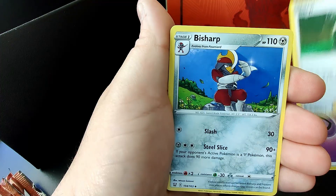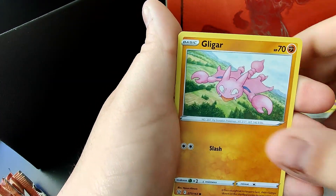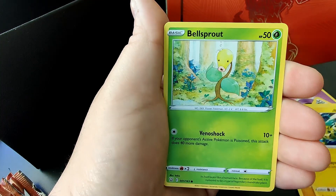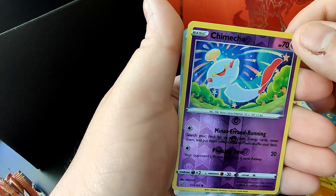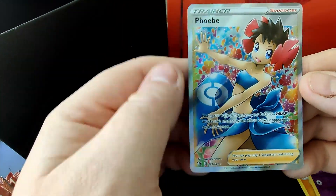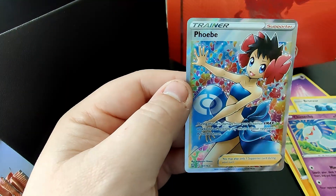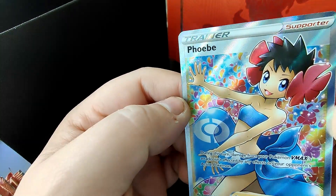Psychic, Cheryl, Fish, Harp, Weeping Bell, Stonehenge, Flaaffy, Electabuzz, Bellsprout, Bronzor, Chime Echo — and a Phoebe full art! I almost thought we had one of the secret rares, but I will most definitely take a Phoebe full art.